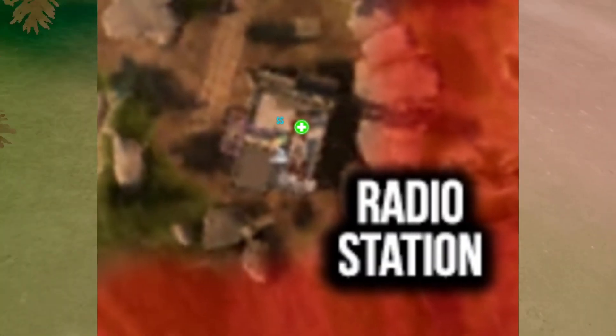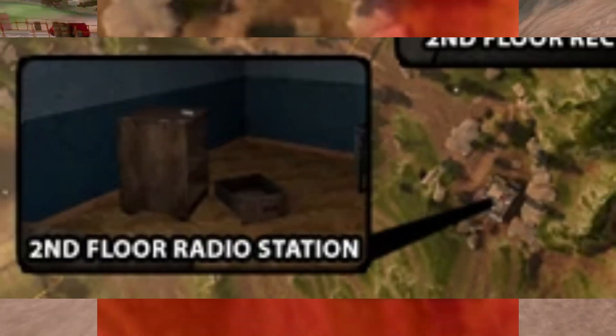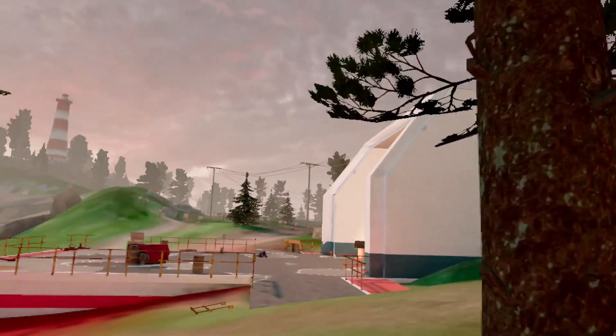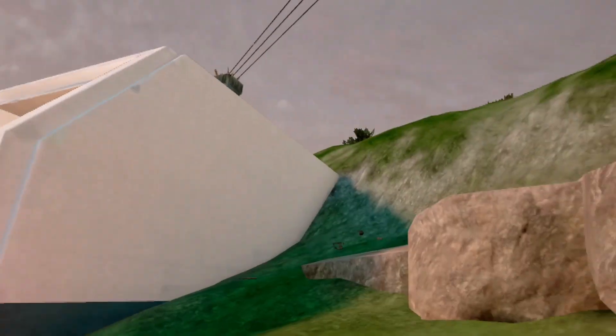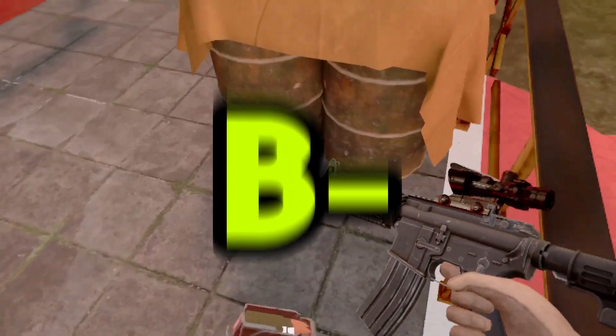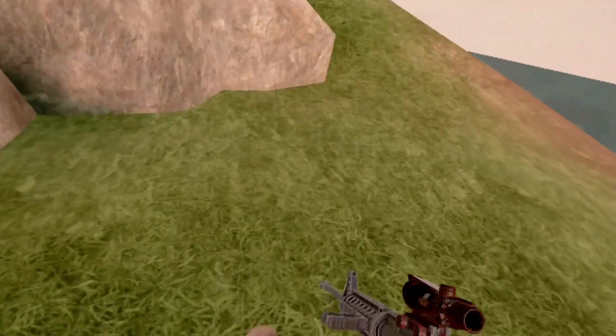Next, we've got Radio Station. It has a decent amount of loot and a purple keycard spawn. It's not a bad location — I just hardly ever go there because it's in an inconvenient spot. Usually by the time I'm already there, I'm already loaded on loot and trying to escape. I'm gonna put it at B tier because it's a pretty decent location and not very bad to loot.